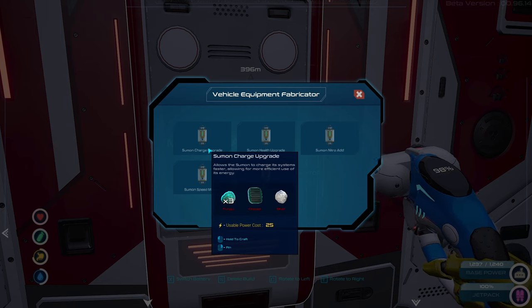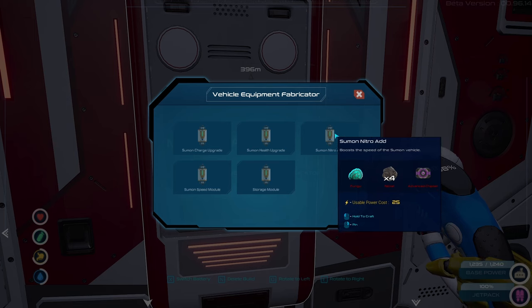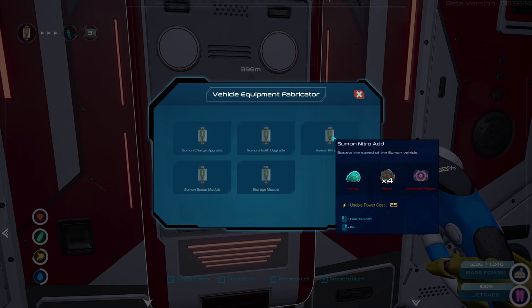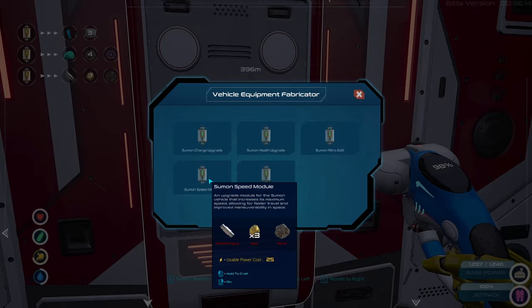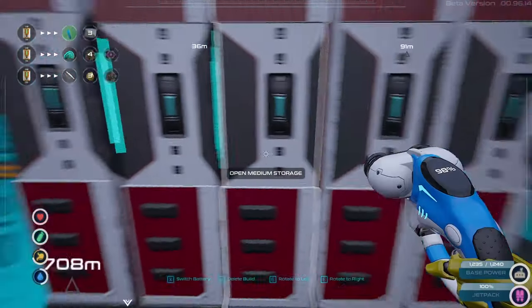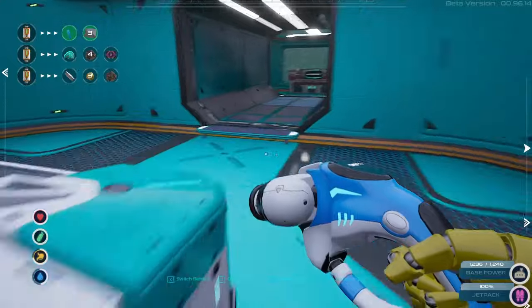Charge — I never see it charging by itself so it doesn't work. Maybe it's fixed now. We're gonna take speed nitro, nitro, and maybe health. Health requires blue crystal fabric. Nitro — we don't have the funga in this game yet. Let's do whatever we can, grab one of those crystals.